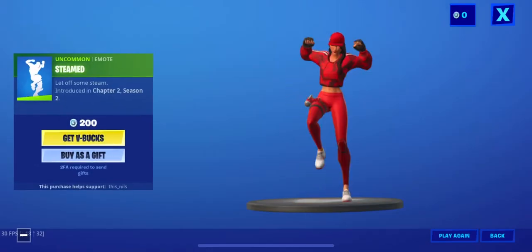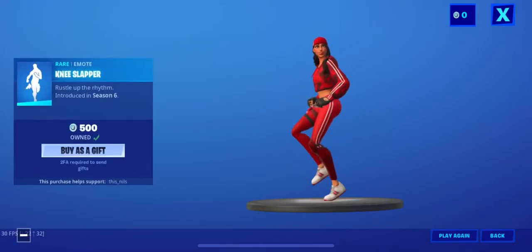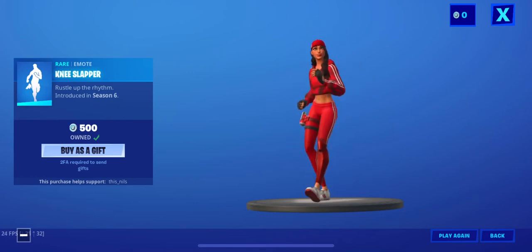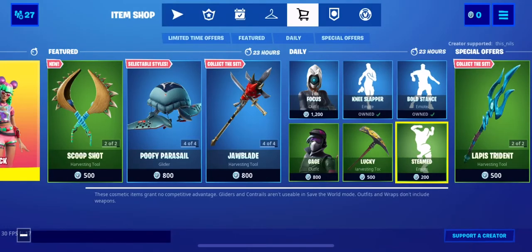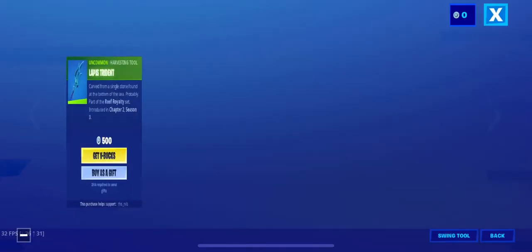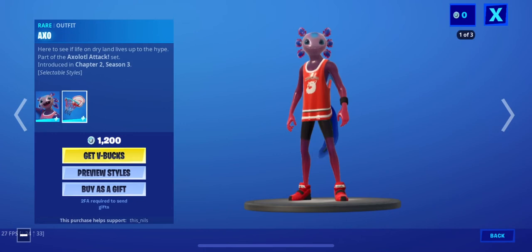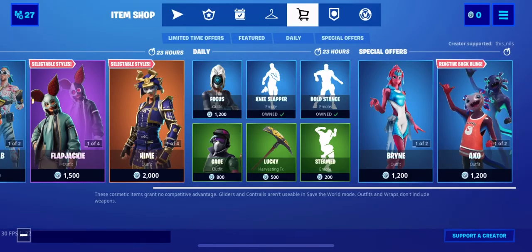Lucky Pickaxe is back. Steam emote's back. Knee Slapper's back. Full Stance is back. Bryn is still here with the back bling Coral Cowl, and the Lapis Trident is still here. Axo's Back is still here with the Neon Backboard and the Axolotl Pickaxe. So that's my item shop for today guys.